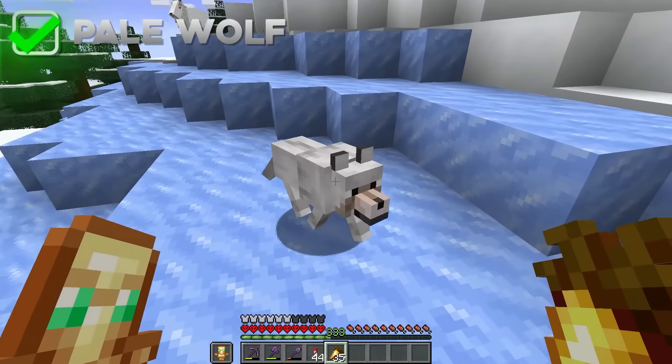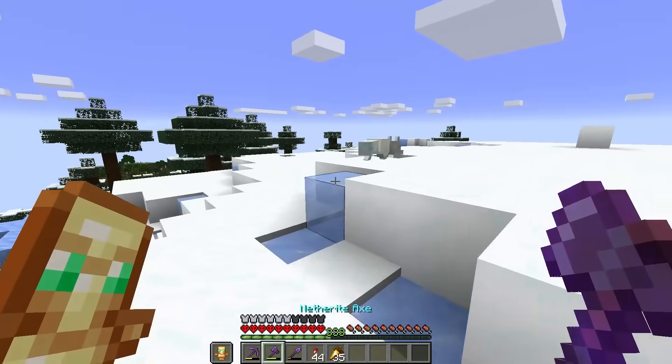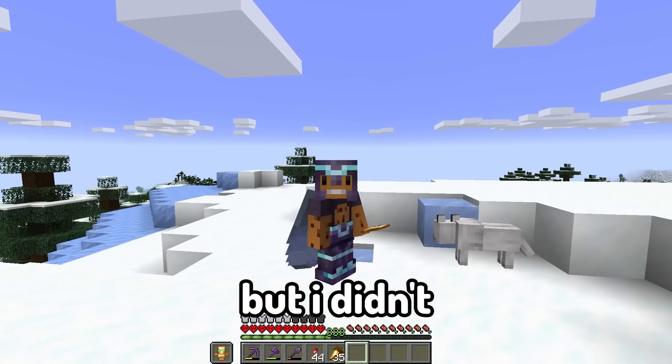Oh, is that a doggy? Wait, this is just a pale dog. Wait, that's a snowy — wait, it's a snowy dog. Wait, that's a fox. You're an imposter. Well, we did find a pale dog, which would be nice to collect, but I didn't bring any bones. So maybe that's a good reminder that I should come here with bones.